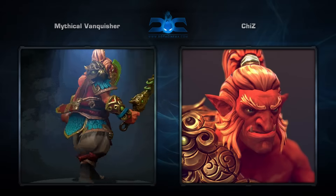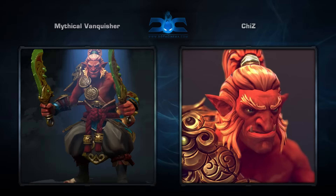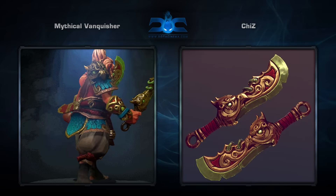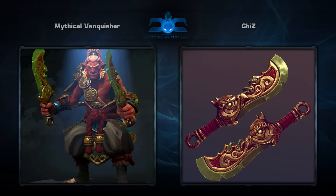Next is the Mythical Vanquisher set for Troll Warlord, created by Chiz. It comes with four items, including a really sick looking pair of blades, which is a nice change of pace from the usual axes. It's too bad you can't rename the skill Whirling Axes though.